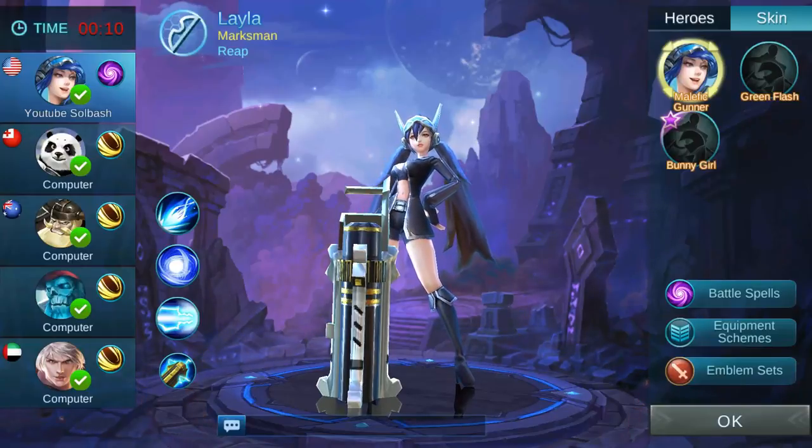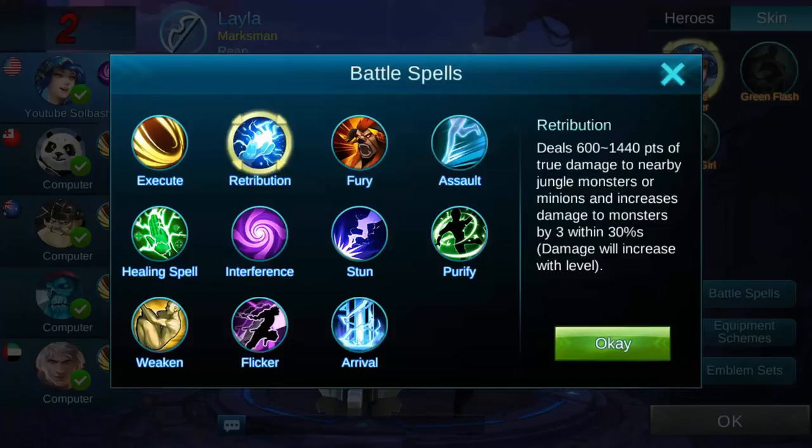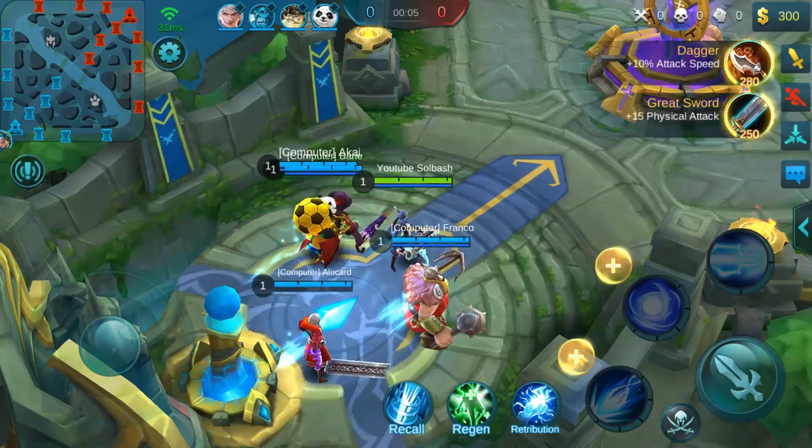Now before you do start, remember, always like I said in the last video, you can change your spell if you would like, so whichever one you would want to go with you can choose. You can choose your equipment schemes as well, and of course you can choose your emblem set.